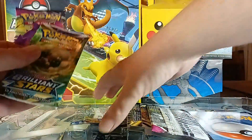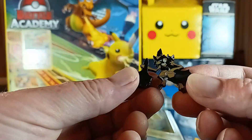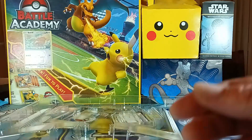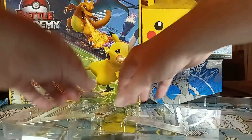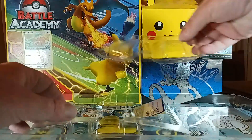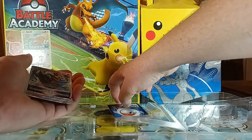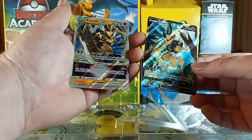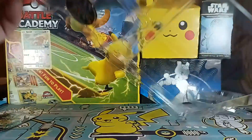Look at this — I got this for free, holy cow! We got Brilliant Stars, Fusion Strike, Astral Radiance — I believe the same on this side. And then we got a sweet Cleavor pin, look at that, that's awesome! We got the big huge ginormous card of the Cleavor. And we also got the promo cards — be very gentle with those. Very cool, we got the V-Star and the V, they look pretty great.